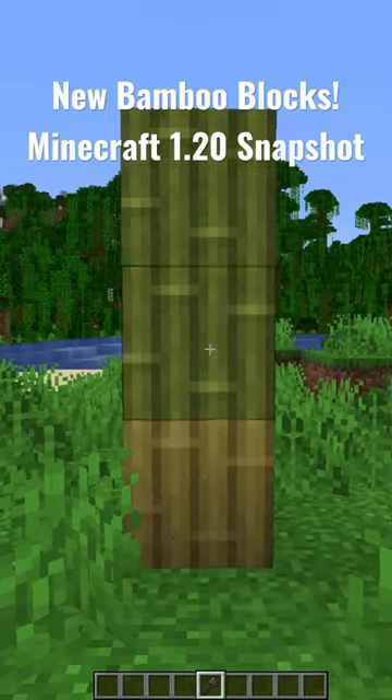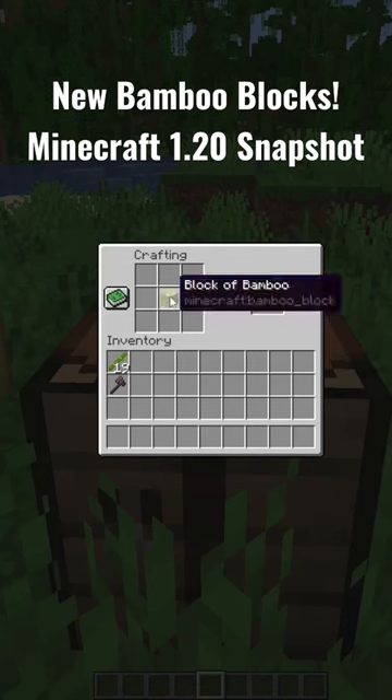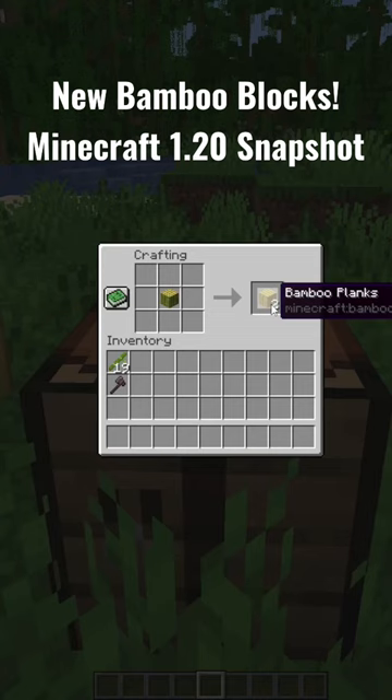If you right-click with an axe, then you can get your very own stripped bamboo. If you put your block of bamboo back into the crafting table, then you'll get two bamboo planks.